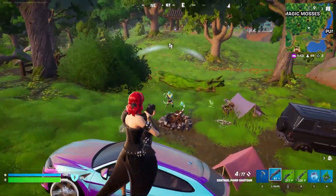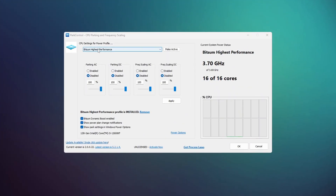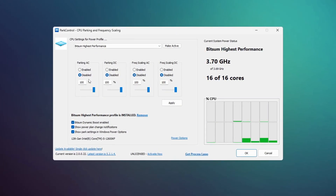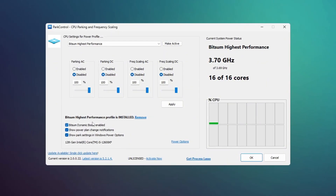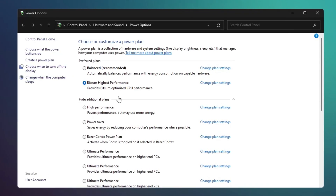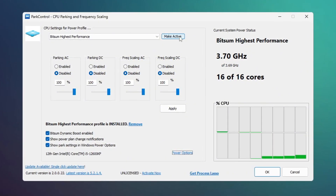After that, install another app called Park Control to get the best performance from your CPU — link in the description. When you open Park Control, scroll down and select the profile called Bitsum Highest Performance. Make sure that Parking AC, Parking DC, Frequency Scaling AC, and Frequency DC are all disabled and set to 100%, then enable Bitsum Dynamic Boost. This setting turns off unused CPU threads during light tasks such as browsing, and activates all threads during gaming for better performance. In Power Options, also select Bitsum Highest Performance, set all options to 100 for maximum performance, then click Make Active and Apply.